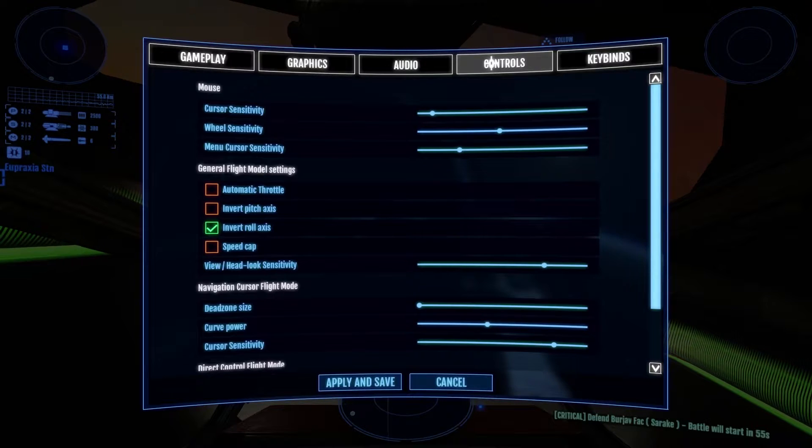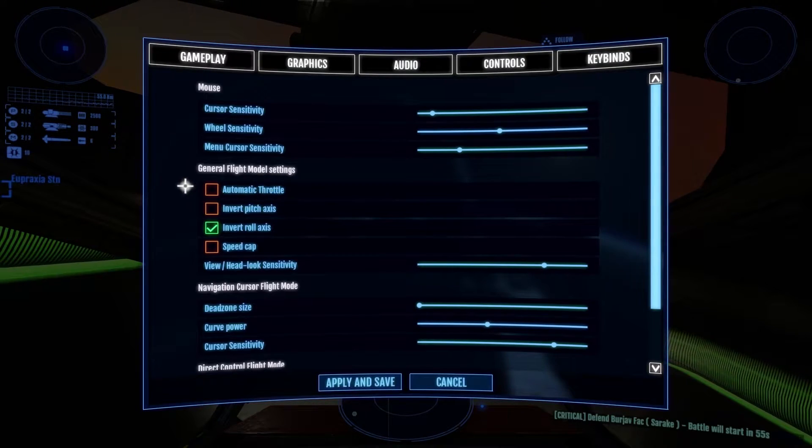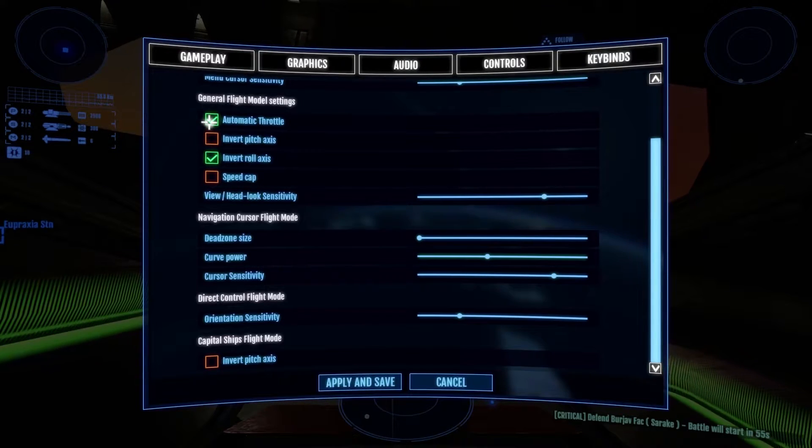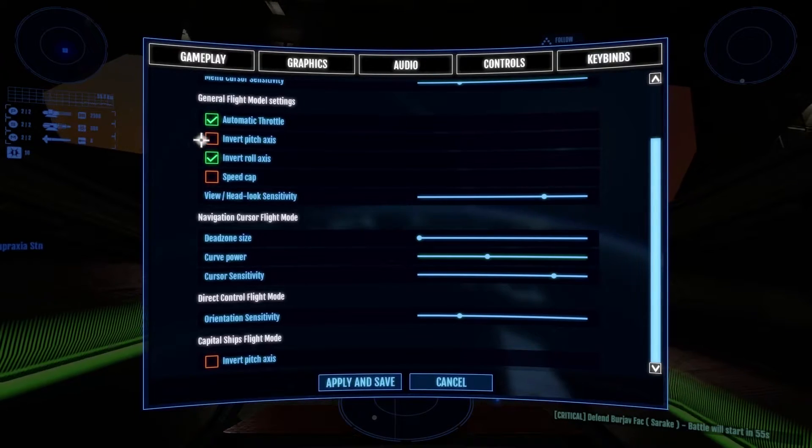In the Controls tab, there are some general flight model settings that will be active for new pilots. Once you're comfortable controlling the ship, I would recommend removing the soft speed cap and testing out the automatic throttle for yourself.